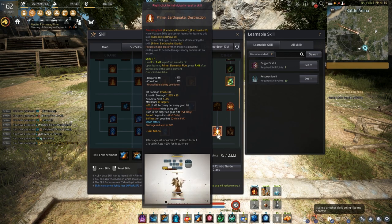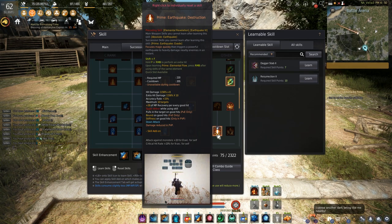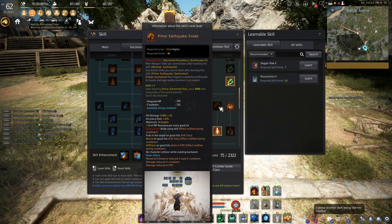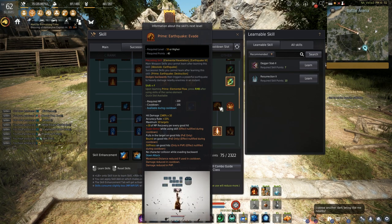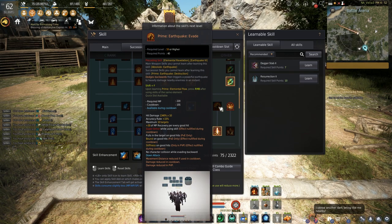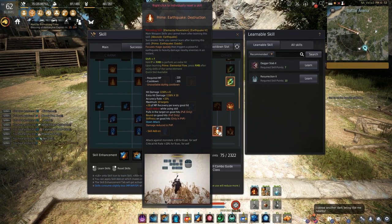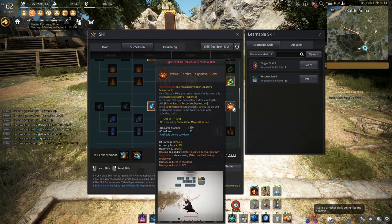Airquake is really good in Succession — I honestly think it's a must-have. There is Airquake Evade which pulls you away from mobs and then attacks, which has super armor and is great for PvP. Then there's the Airquake Attack, which I prefer for PvE because it really sucks all the mobs in and deals a lot of good damage. A lot of PvP players prefer the evade version because it gets them away from whatever is going on.